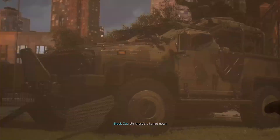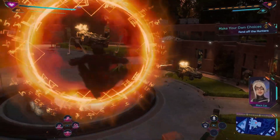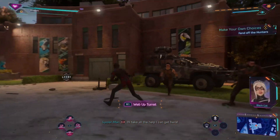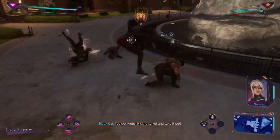There's a turret now. Another portal for you. I'll take all the help I can get here. Any magic trick for bullets? You got webbed — hit the turret and take it out.